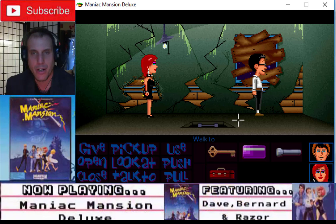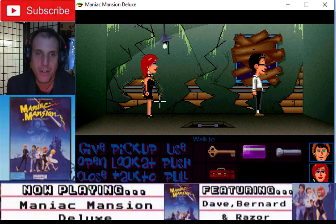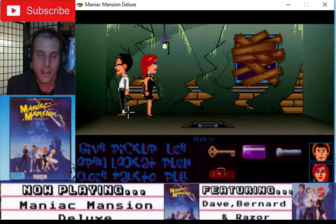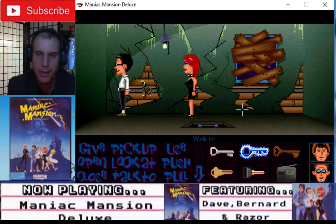We last left our heroes Dave, Razor, and Bernard. We were attempting to repair this electrical light here — electrical wiring with Bernard and his toolbox.